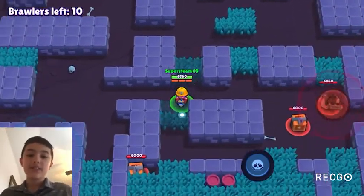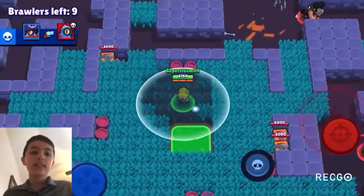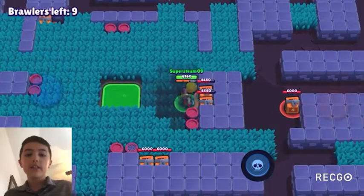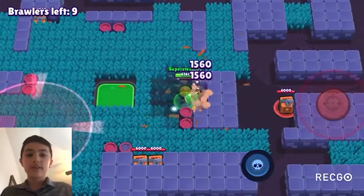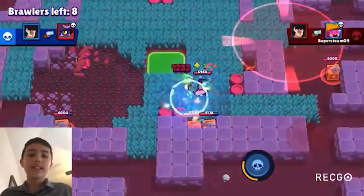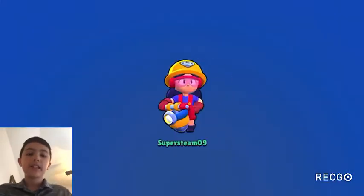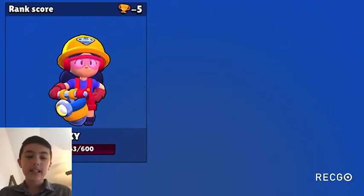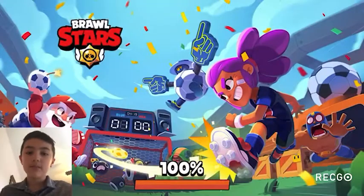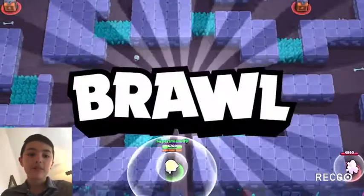In Gem Grab, Gale is upper A tier. His jump pads are extremely useful for getting gems, and a gadget that basically guarantees gem collection is really strong. Even without that, he's a solid support brawler, and with his super and gadget combined he can effectively stop opponents from getting gems too.